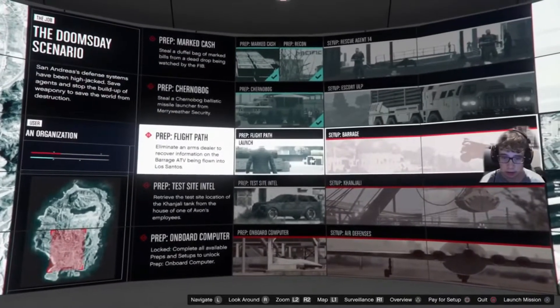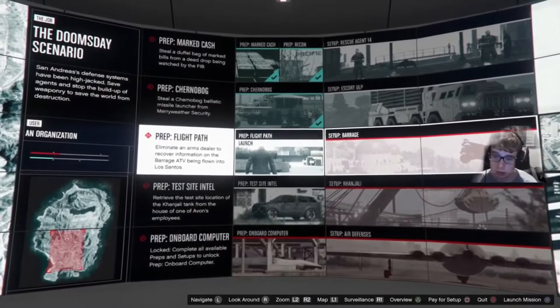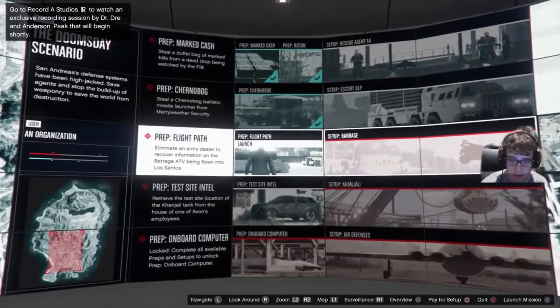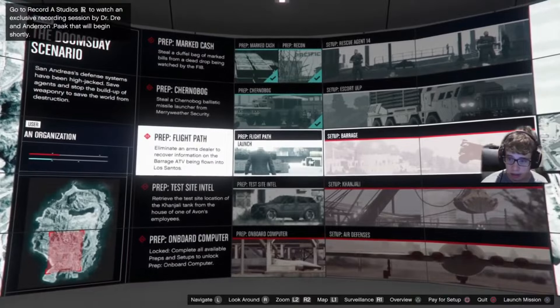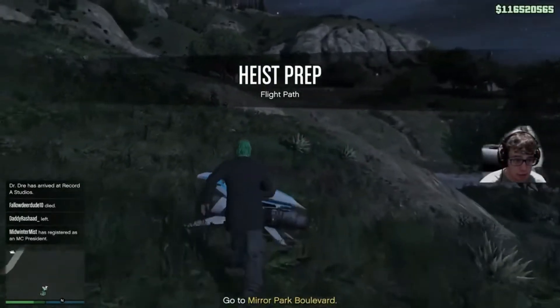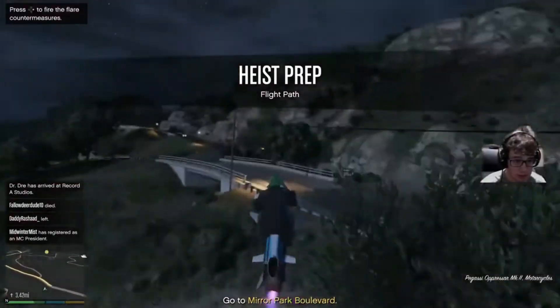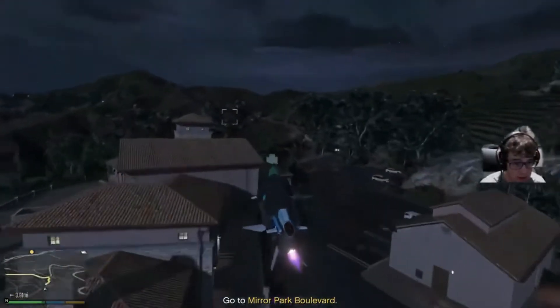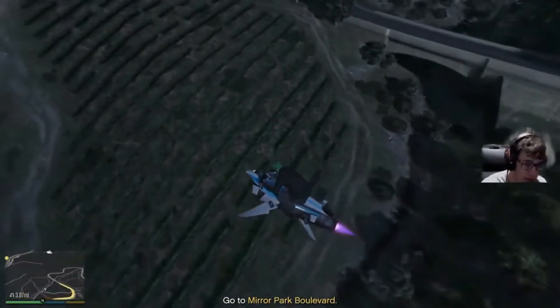Moving on to the Barrage mission. There are multiple ways you can go about doing this: you can get it done quickly, call the cops, get them off you, and deliver it back. Or you could do it stealthily - wait somewhere for the target to move somewhere private, take a suppressed weapon and take them out. If you're just beginning, I'd suggest doing the stealth method. But I'm going to show you my way - the quickest way to get it done.